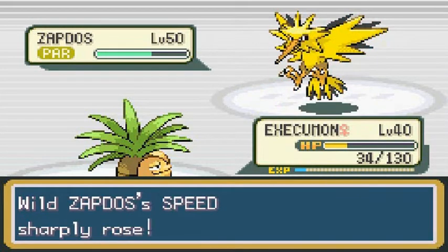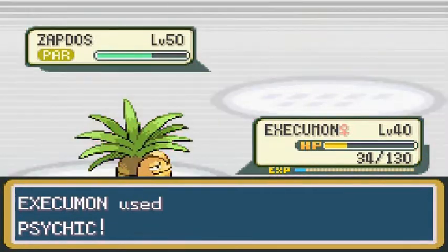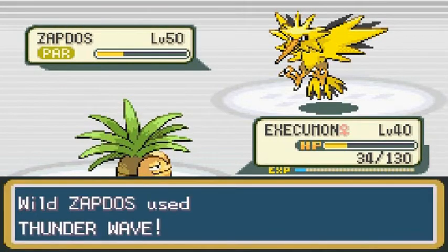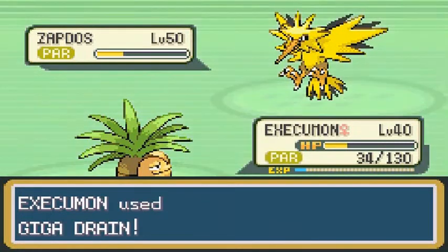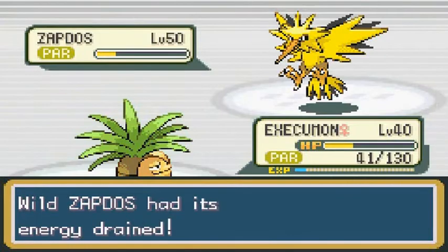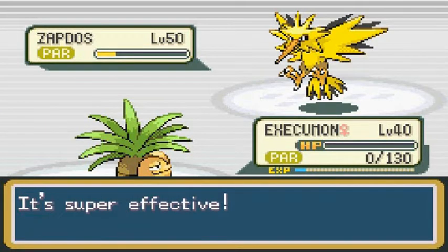Zapdos is using Agility just to be difficult. Going again — using Psychic attack. Let's go with Giga Drain. And just like that, we're paralyzed as well now. We're going to hit it a little bit more with Giga Drain. There's a Drill Peck — okay, let's switch Pokemon.